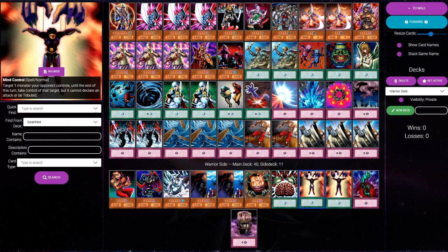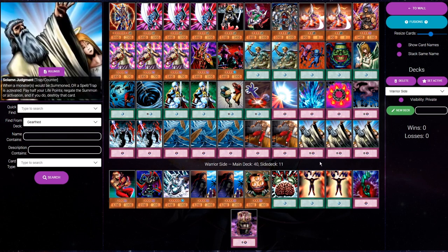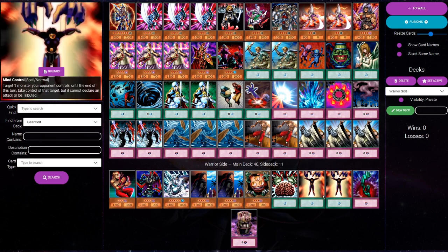One option could even be main decking Mind Control — I've seen some warrior decks main one, two, or even three Mind Control. I certainly wouldn't fault you for doing that depending on what meta you expect for the environment you're taking this deck into. But for this example, we didn't main Mind Control, so it has to be in the side.